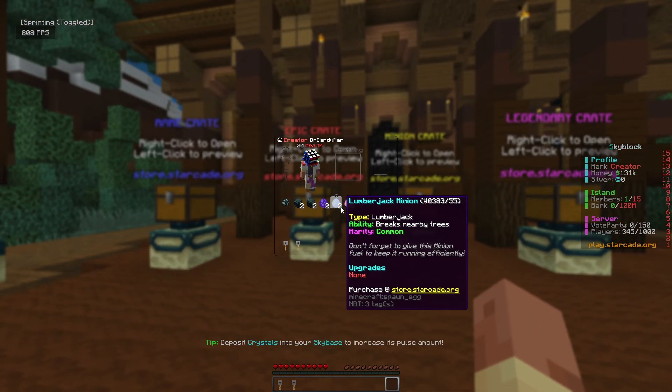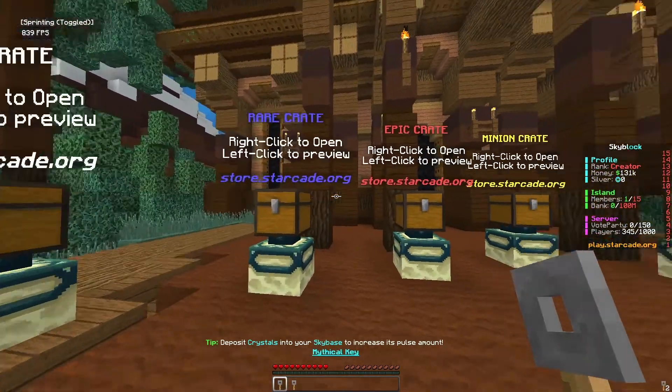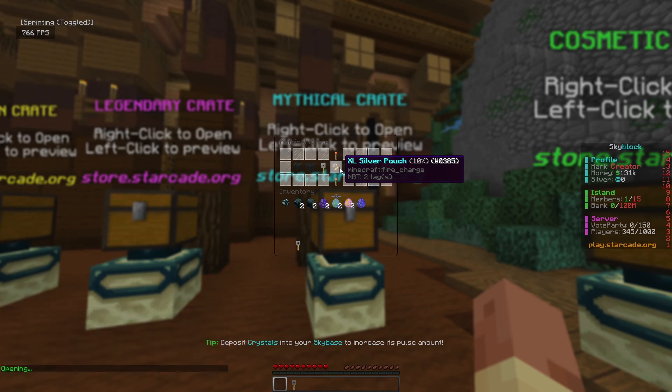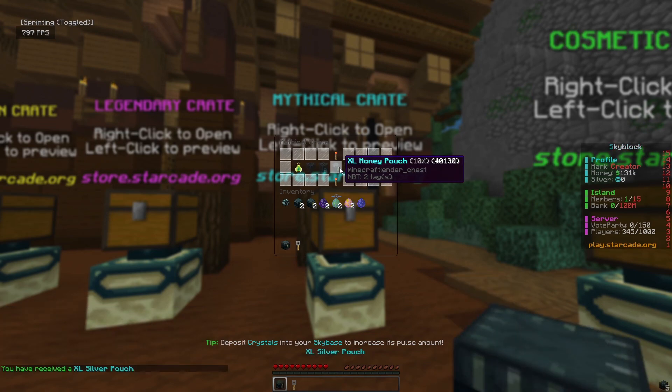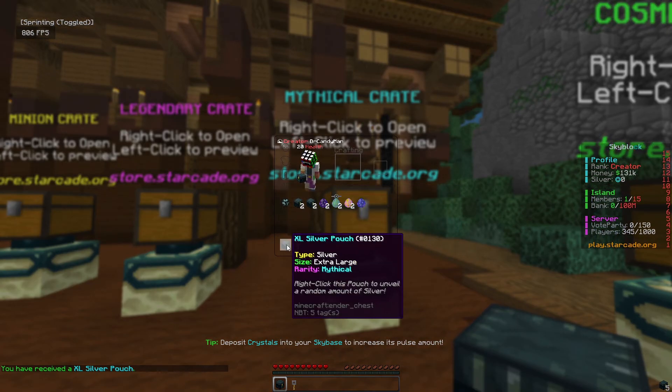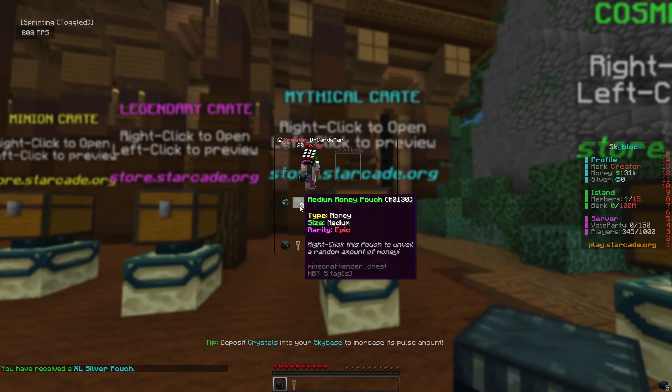That's a lot more than we had before. Moving on to the mythical crates — you can potentially get witch spawners, the Immortal kit, XL silver and money pouches, or mythical crates. I want some spawners to start this off, but it's looking like we're going to get the XL money pouch or XL silver pouch.